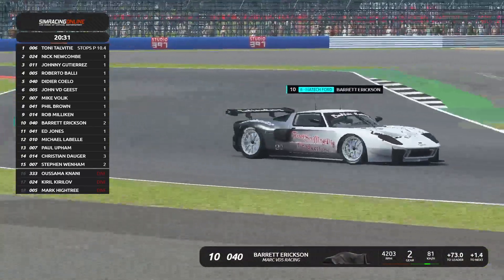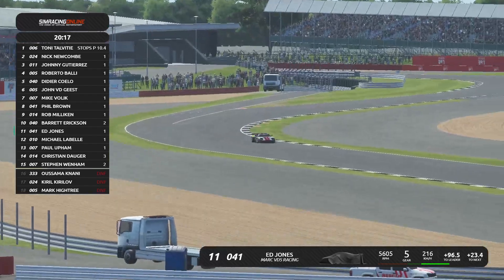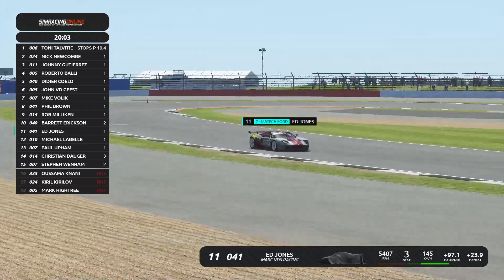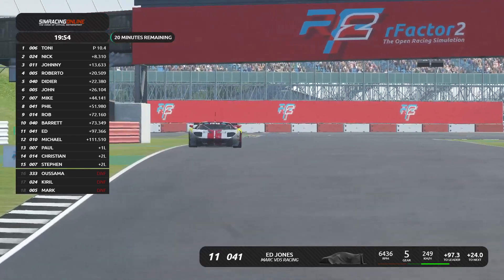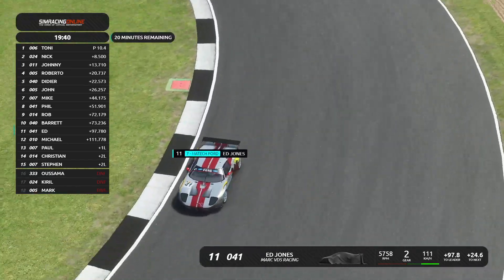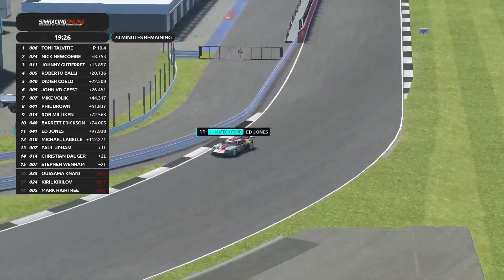Absolutely — it was a pity to have Tony get that drive-through at the beginning and then Usama's mistake. That would have been the battle we'd have seen all race. But it's racing — not much you can do about it. Tony Talvitia is doing a great race — he had the drive-through at the beginning and now he's back on top. And not to diminish the race of Nick Newcomb the rookie — absolutely performing, in second place as we cross the 20-minute remaining mark. Do you think this livery is custom? That's VDS Racing — it's a very famous livery, it existed in real life and was used on quite a few cars including the Ford GT.